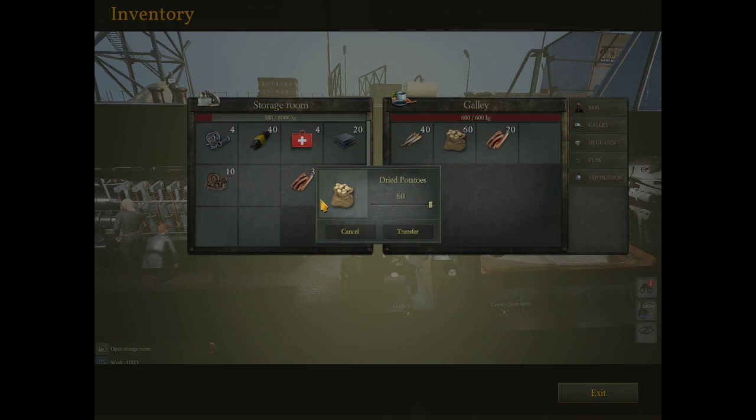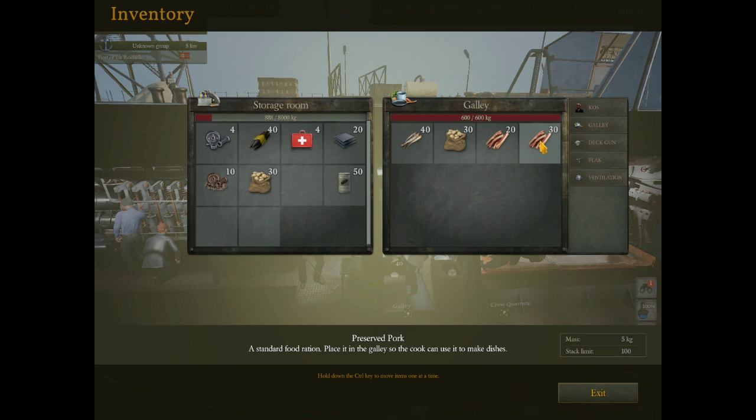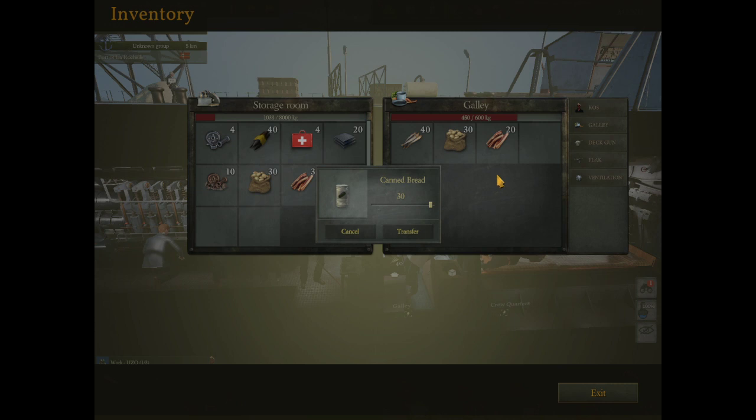The more types of food you have in your galley, the higher your morale is. You get pluses and minuses to base morale based on what's going on. So if you're in combat and you got a hole in your ship, your morale is going to be down. But if you have four different kinds of food and maybe music playing, it could balance out and nobody will go crazy or mutiny on you. So four different kinds is good.